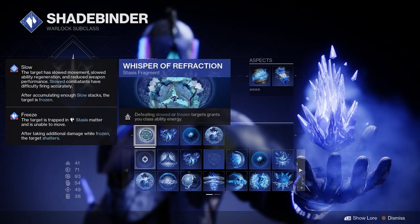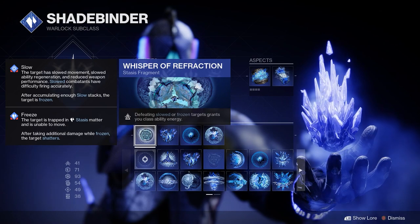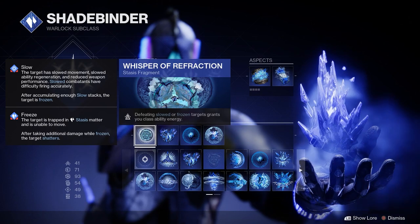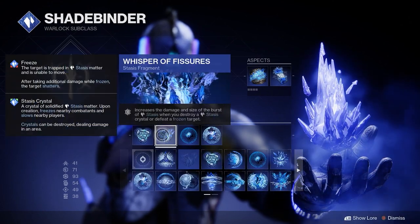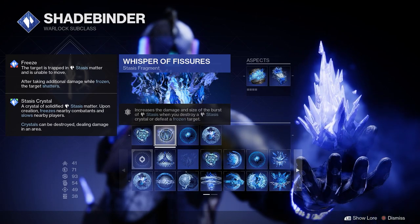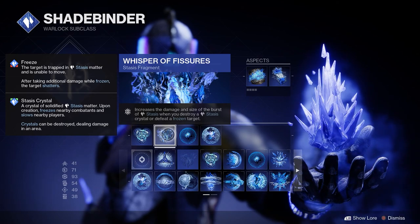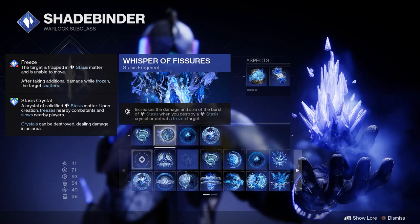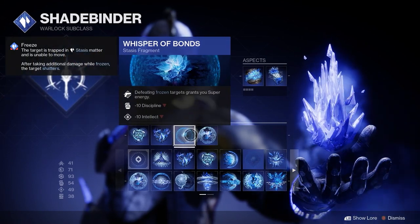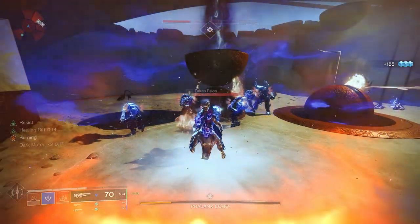For our stasis fragments, we have Whisper of Refraction - defeating slowed or frozen targets grants you class ability energy. Slowed targets with our Duskfield Grenade and shattered ones with the rift and weapons. Next is Whisper of Fissures - increases the damage and size of the burst of stasis when you destroy a stasis crystal or a frozen target. Another way to do big damage to bosses, champions, and yellow bars that are near you when you cast your rift. For our third one, I added Whisper of Bonds to get your super energy by defeating frozen targets, which we will be doing a lot of.